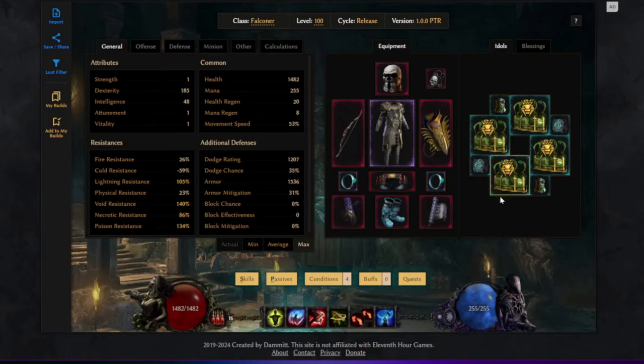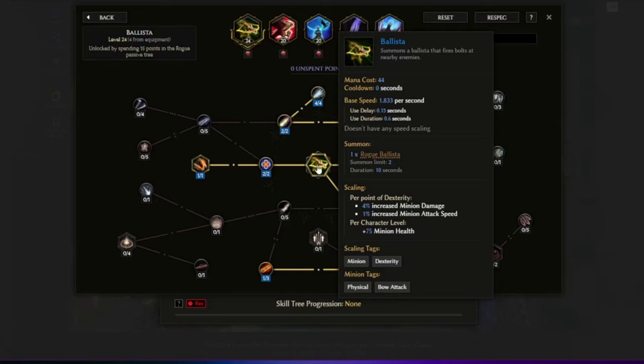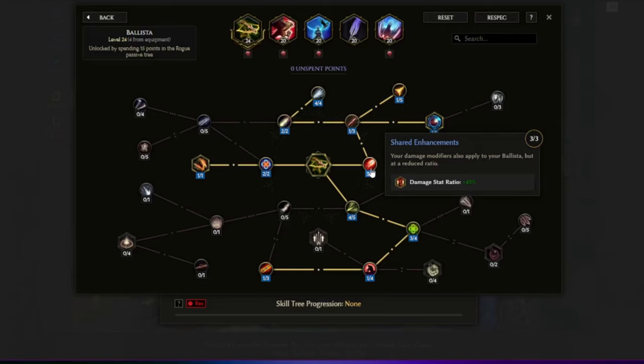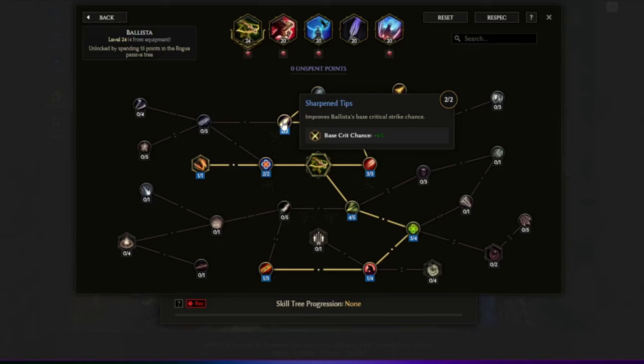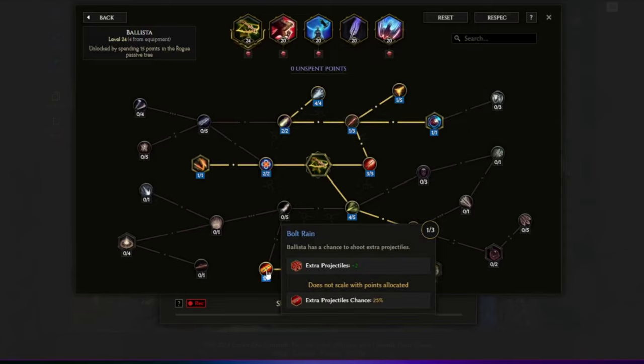Now let's take a closer look at each skill, starting with the ballistas. Ballistas summon a ballista that fires bolts at nearby enemies. With Practical Build we get more damage and attack speed but lose some duration. Shadow Enhancement makes our damage modifiers apply to our ballistas at a reduced ratio. Vorkin Bolt lets us pierce enemies. Sharpen Tip gives some base crit chance, and Perfect Aim makes all crit chance and multipliers also apply to our ballistas. Bolt Rain gives a small chance for extra projectiles.